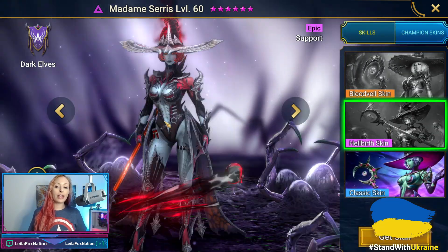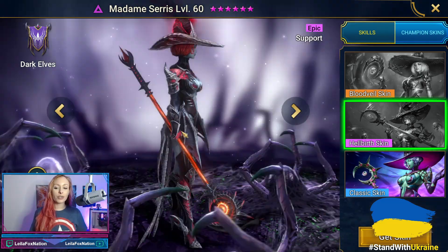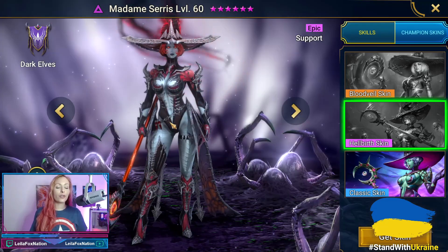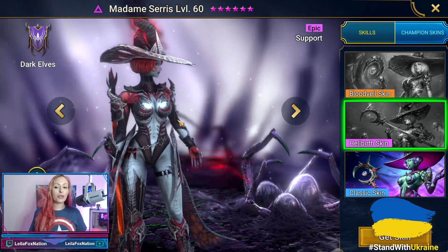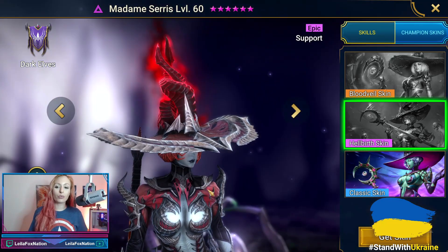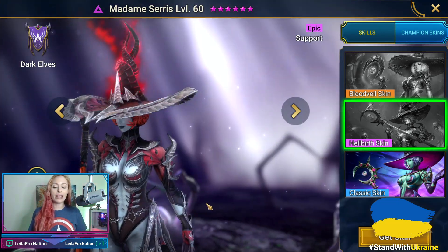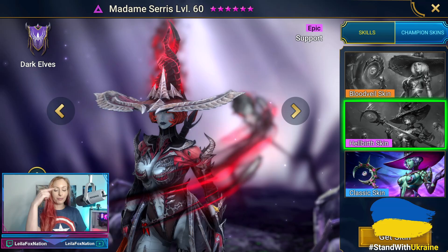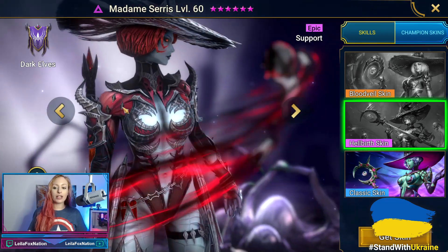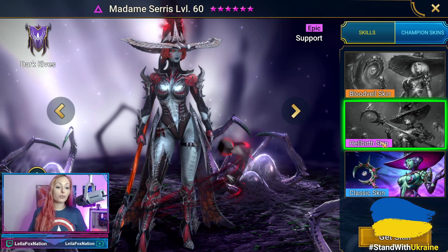First up is her epic skin, which is called Hellbirth. She actually has these swirling skulls. This looks fantastic. It fits her as far as being like a witch — it's dark, it's gritty, it's goth. It's got this really cool red and black design. In some ways it almost makes me think dragon, because the swirls up top almost look like horns that are intertwined, and she has horns on the sides as well. This skin is amazing — it's the epic one called Hellbirth.